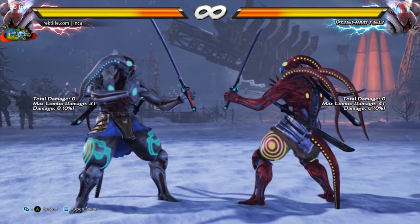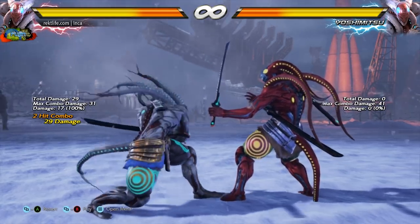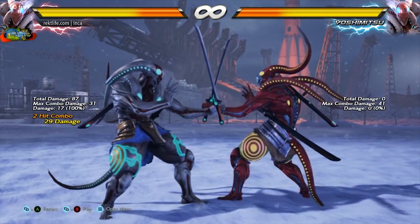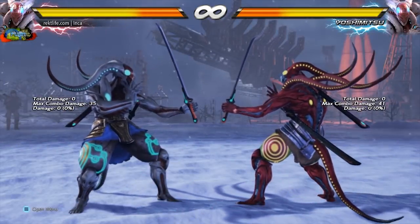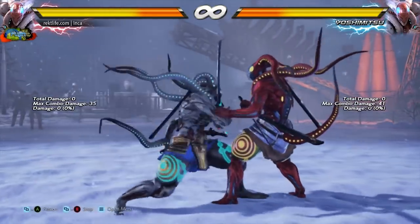One of the major buffs he got is his down 2-2 string, which is now plus 7 on hit and minus 12 on block. Once you factor in that the second hit is hit confirmable, down 2-2 is a beast in wall pressure now. All these buffs to down 2-2 also apply to the no sword stance transition.